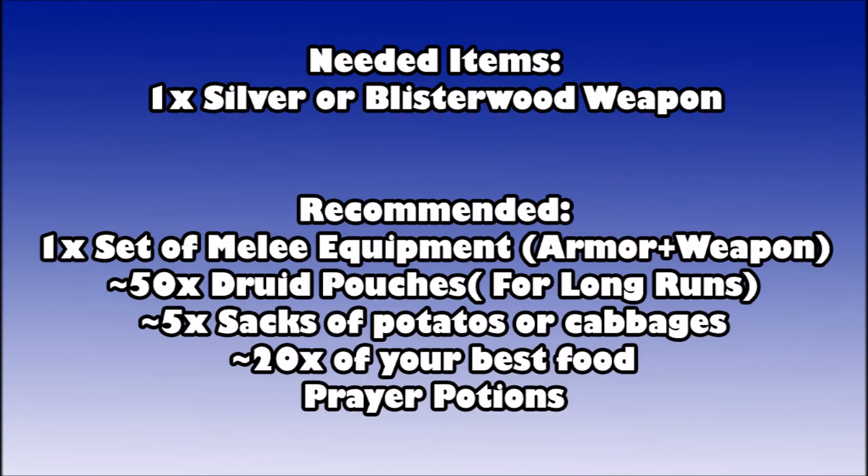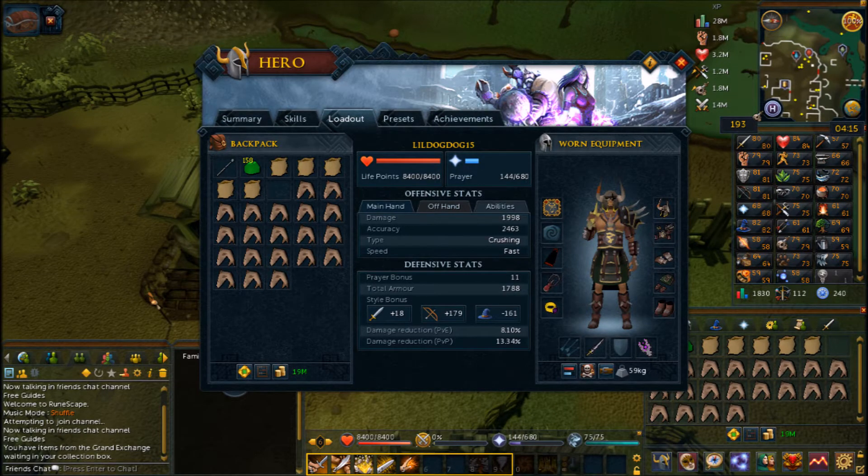I'm a level 112 and didn't really need prayers for this minigame, since the highest monster is around 114. My inventory has my best melee armor, jewelry, my regular two-handed weapon, and my silver weapon — a Rod of Ivandis. There are tiers of silver weapons; the best after completing Lair of the Myreque is the Rod of Ivandis, crafted from a mithril bar, silver bar, sapphire, a tier-one enchant, then blessed in the River Salve. I also have my druid pouches, five sacks of potatoes, and food just in case — you can give some food to your partner to free up inventory space for loot.